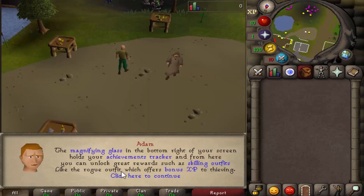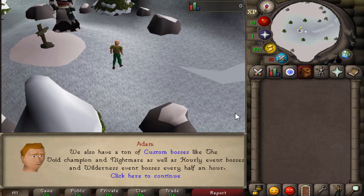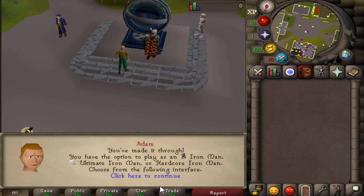You can talk to Adam to set up an iron man account. It shows you their skiller's island, dungeons, a custom training dungeon, and a near-perfect replica of the Alchemical Hydra. They also have bosses like the Void Knight Champion with custom supreme void armor and more.